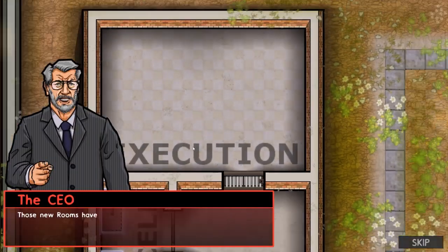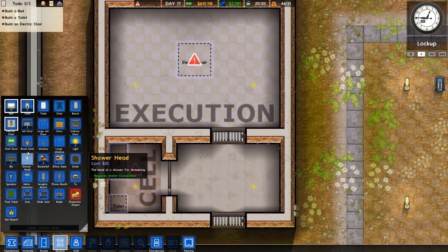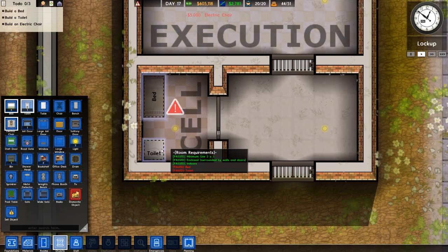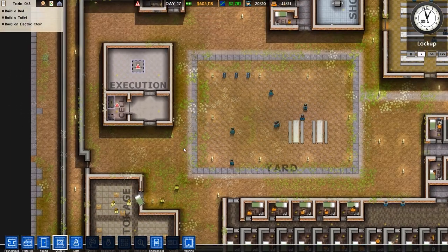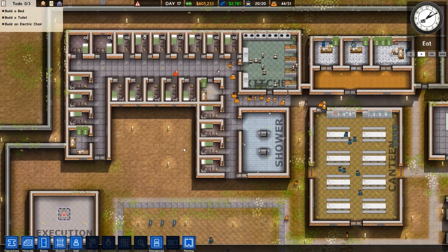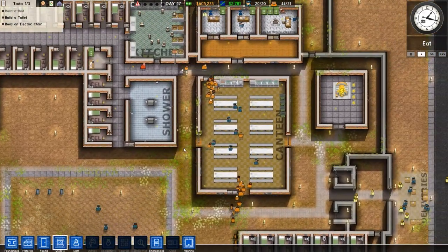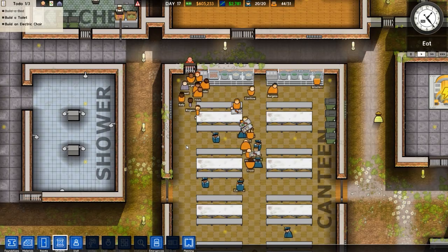Those new rooms have requirements before they become functional. The cell needs a bed and a toilet. The execution room needs an electric chair — and I believe more than just a chair these days. We'll put the bed in there and the toilet on that side as well. We'll just let the workmen get on with it. I remember actually doing this, and after completing it I tried to play the game and I just couldn't — I was absolutely terrible. I'm still terrible, but less so these days. After 300-odd videos you're going to be less terrible at something if you constantly bang your head against a brick wall.